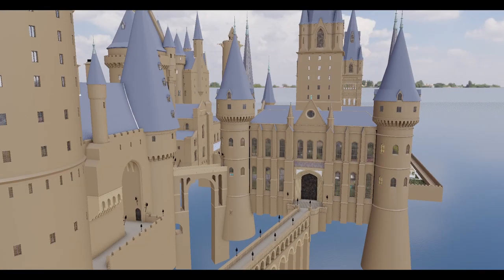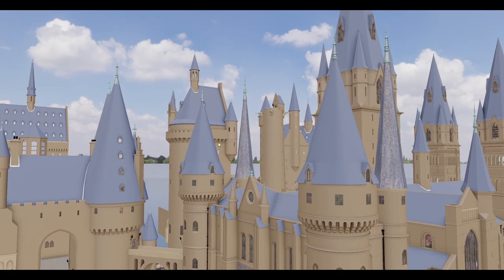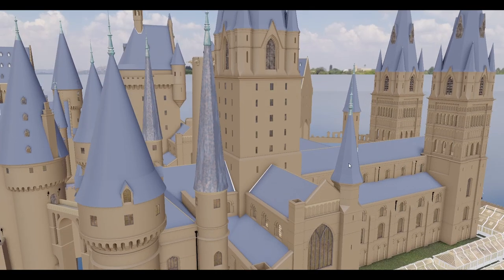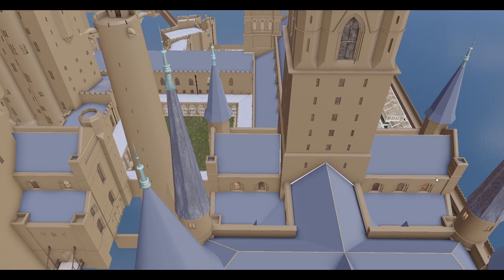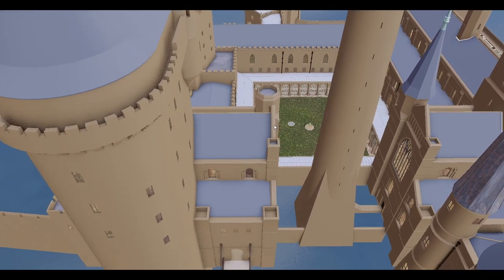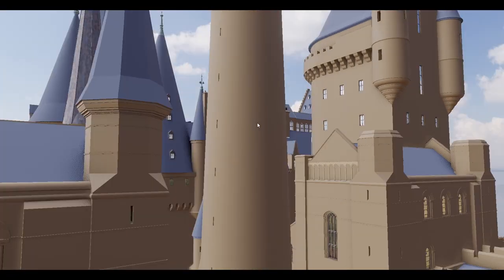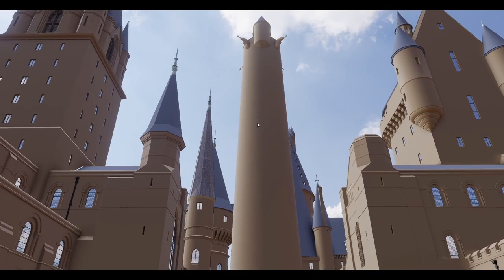Those spires match stylistically with the redesigned spires over here. These two both got taller and steeper, and then these two over here got way taller and way steeper. And then this one and its buddy over here on this side were both added as well. Now those ones I have mixed feelings about, because this whole area is based off of the transepts at Durham Cathedral, and this mirrored version of the structure over here — they did not add the spires to. So if you're looking at it from inside the middle courtyard, the Transfiguration Courtyard, you've got kind of a weird asymmetry there that I don't particularly like.